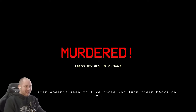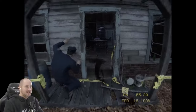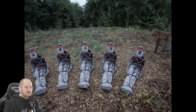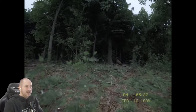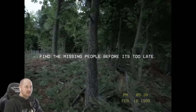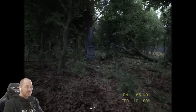'Sister doesn't seem to like those who turn their backs on her.' Who's Sister? Any key to restart? So we've been playing less than five minutes and we're dead already. Right, so we know where to go to find two of the bodies - that's if they're in the same place. We get the missing poster and let's get going. Five people are missing, so maybe if we're quick we might be able to find more than two people.